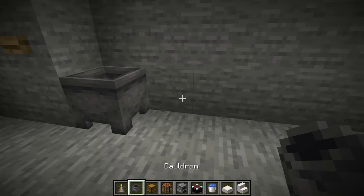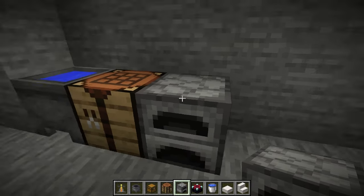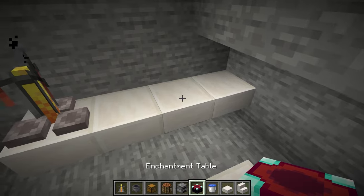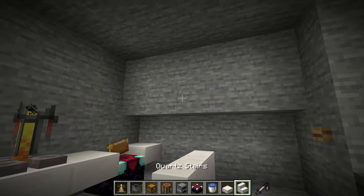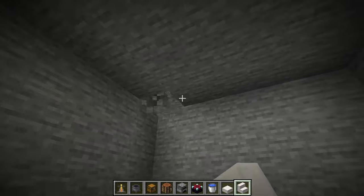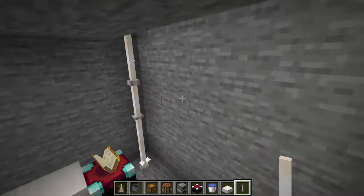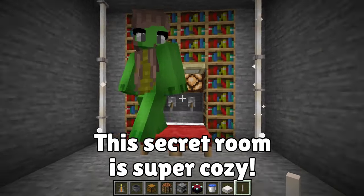On the other side of the room, there's going to be a bunch of crafting equipment: a cauldron of water, a crafting table, and a chest. This looks like a good spot for a brewing stand. I'll place an enchanting table right here. Now I'll adjust the ceiling. Not too bad. This corner could use another fluorescent light — there, perfect.